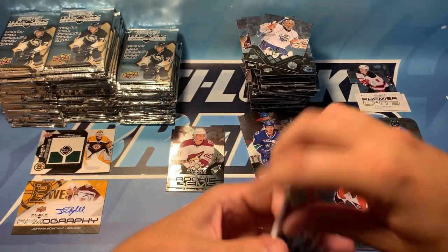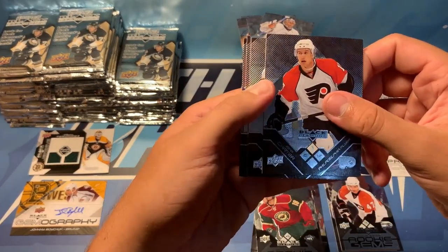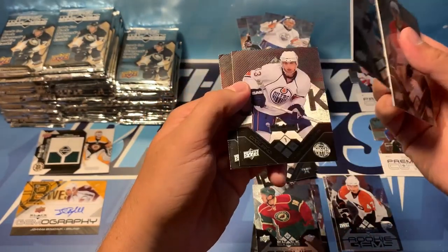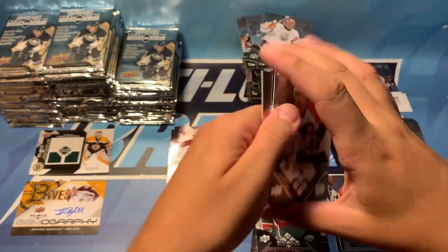Moving right along, so we've got our gemography — hopefully we can hit another, that'd be pretty cool. We've got Carter, a double diamond of Ribeiro, Brian Campbell, Andrew Cogliano, and Brad Boyes.